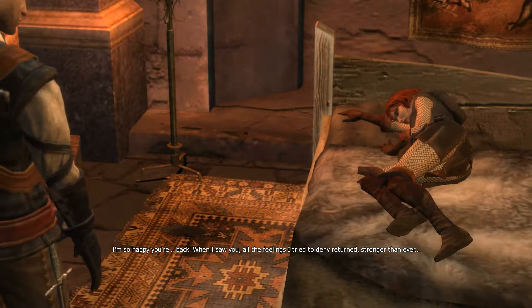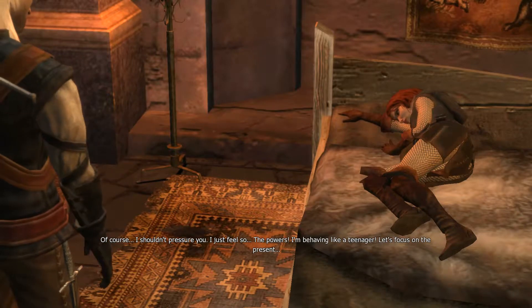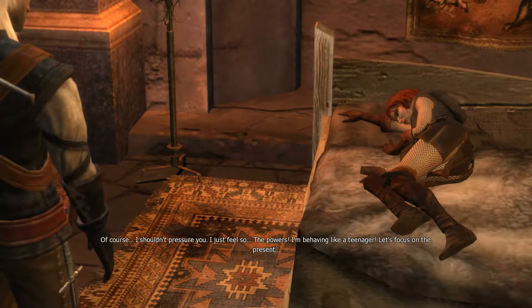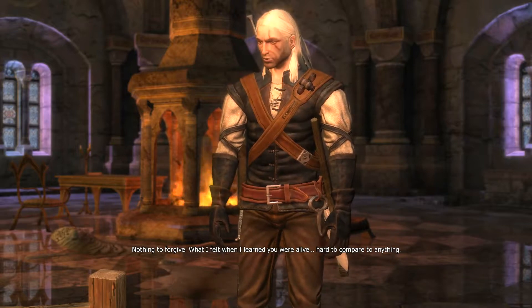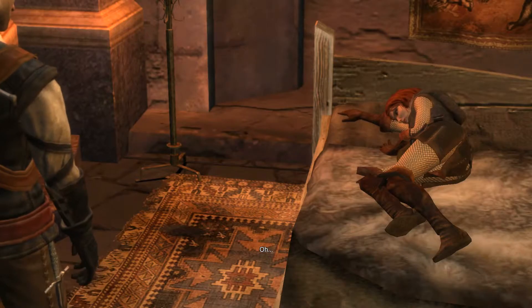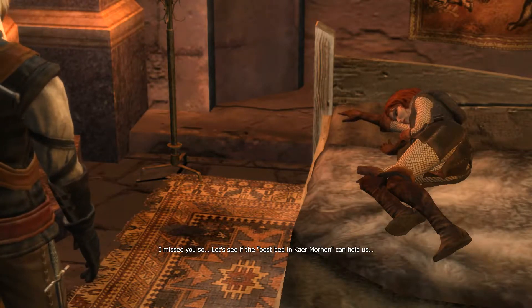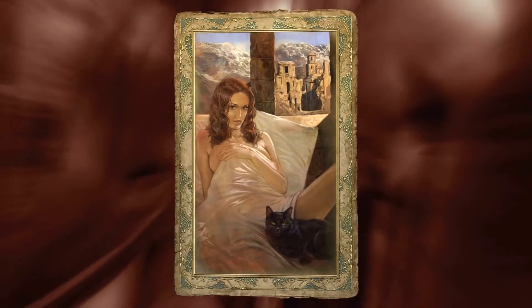Triss says: 'I'm so happy you're back. When I saw you all the feelings I tried to deny returned stronger than ever.' Geralt: 'Triss, I'm not ready to talk about the past.' Triss: 'Of course, I shouldn't pressure you — I just feel so... I'm behaving like a teenager. Let's focus on the present.' More explicit in The Witcher 2 and Witcher 3, but here you get these romance cards — there are many more in the story, but you'll never get them all in one playthrough because they depend on your decisions throughout the game.